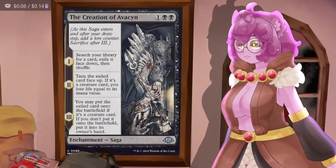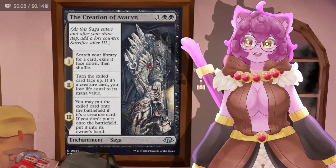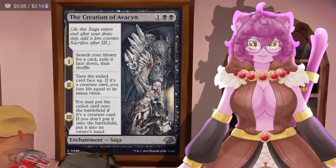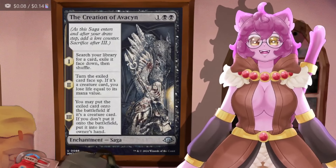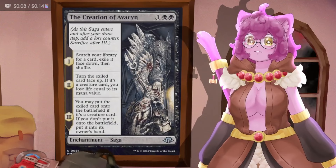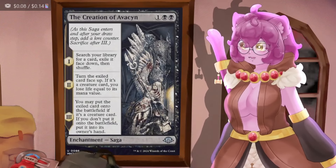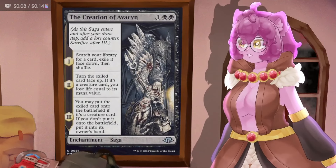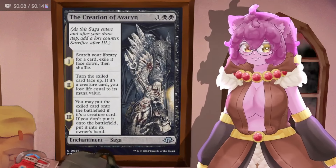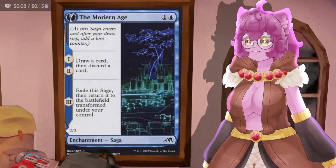Great Creation of Avacyn lets us search our library for any card, exile it face down, and when it hits turn two we can turn it face up. If it's a creature we lose life equal to its mana value, and at level three we can put it on the battlefield if it's a creature, or put it into our hand if it's not. Honestly it's just a three-mana tutor we can proliferate up very quickly. Modern Age gives us looting twice and then exiles into a 2/3 enchantment creature.